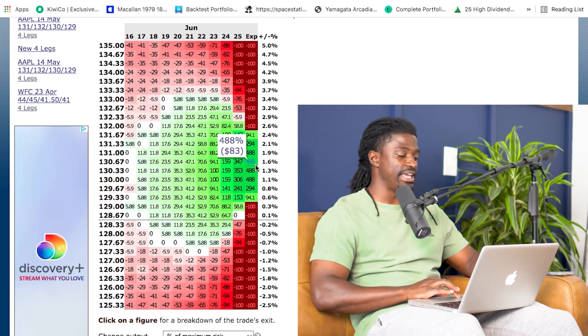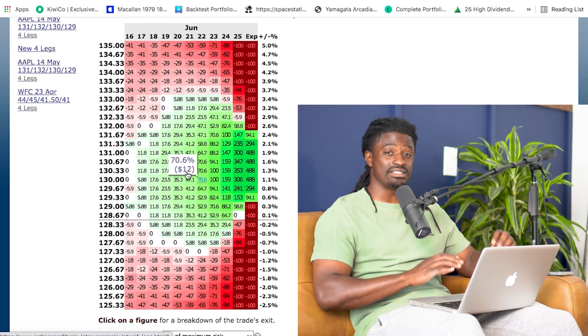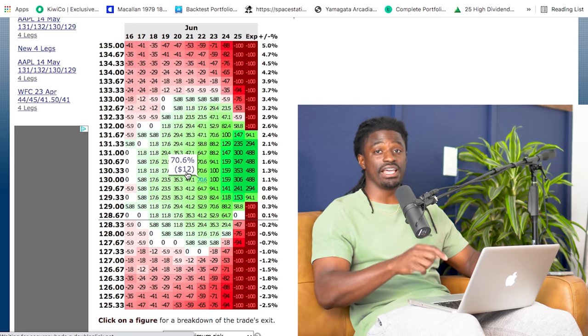With a return of over 488% this is a very compelling risk/reward. Check this out over on optionprofitcalculator.com. Let me know what you think about this option strategy down in the comment section — have you done this before? Do you have another strategy that's very cheap and can make even more money with a little more risk? Let me know in the comments. If you made it to the end, go ahead and leave that thumbs up — it helps out this channel more than you can even imagine.